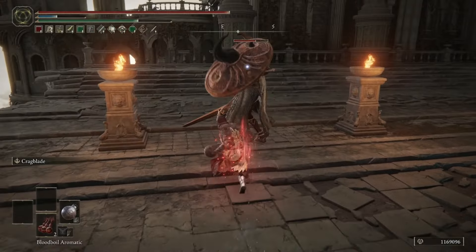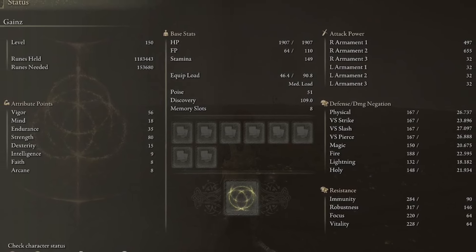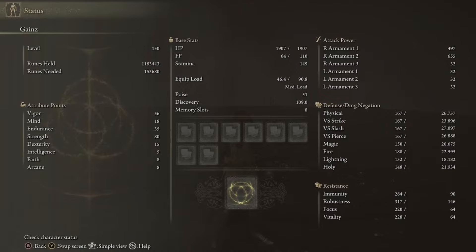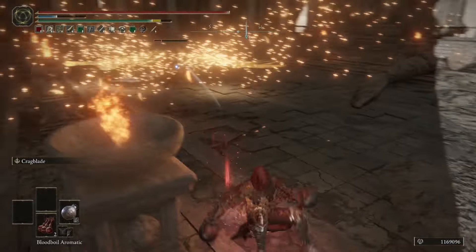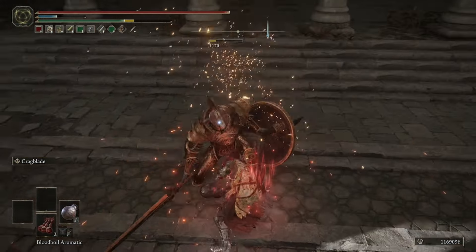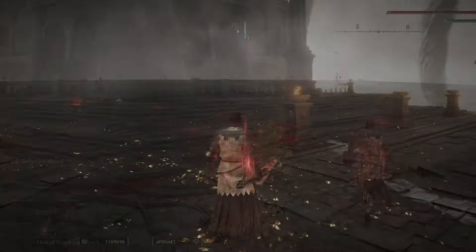Right away, I'm going to show you my stats so you can see exactly where I have them allocated to get the most out of this build. We are running a level 150 strength build: 80 strength, 56 vigor, 35 endurance, and everything else is left wherever you want. Considering the iron ball only scales with strength, it made sense to max out strength to hit the hard cap and get the most damage out of our heavy R2s.